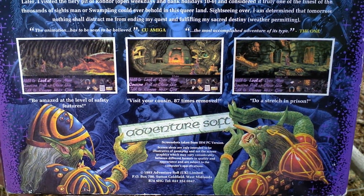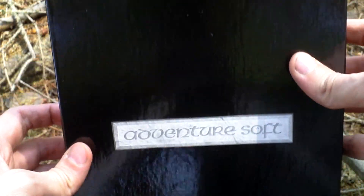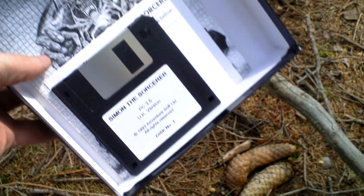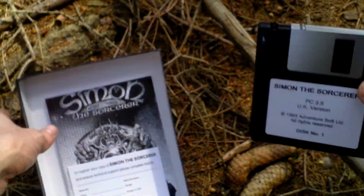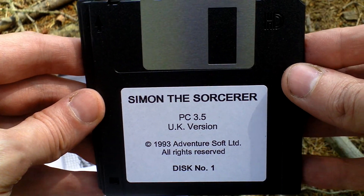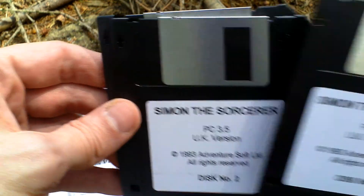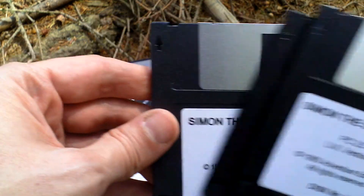Now let's take a look at the backside and see some pictures from the game and text about the game. If I remove the sleeve, there is just a plain black box with the Adventuresoft logo on it, and inside we have first of all the game itself on three 3.5-inch discs. This is disc one, disc two, and finally disc three.